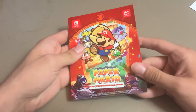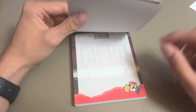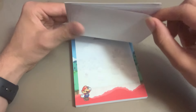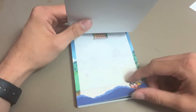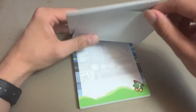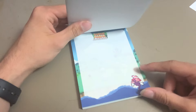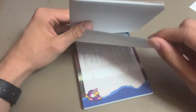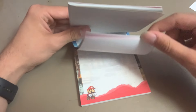So first we got the notepad here - this is really cool. It has different locations in it like Petal Meadows, the Palace of Shadow which is kind of a spoilery location, the Excess Express fortress with Tek, Rogueport, Petal Meadows again, Rogueport with Goombella, and then Flurry, Yoshi - different renders too - Vivian, let's go! I technically have some Vivian merch now since she's my favorite partner and favorite character of all time. Then Bobbery, Ms. Mowz, Admiral Bobbery, Koops, wow there's a lot of characters in here, Bowser, Peach, and Mario again.